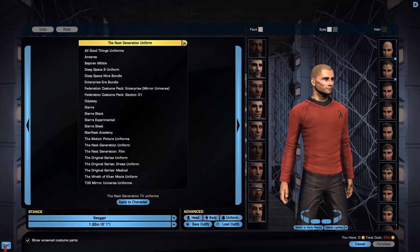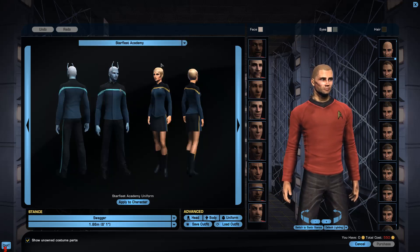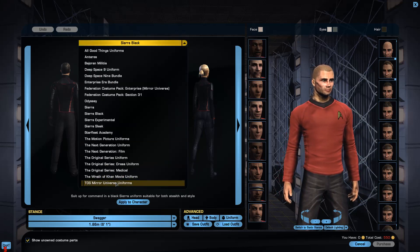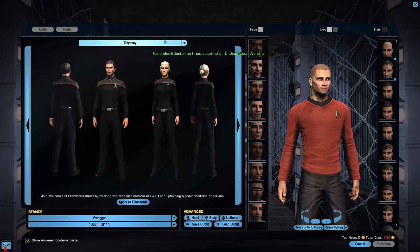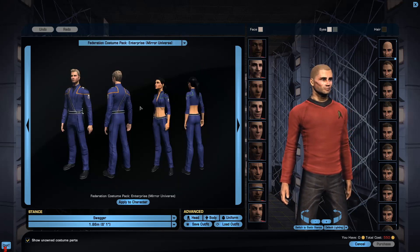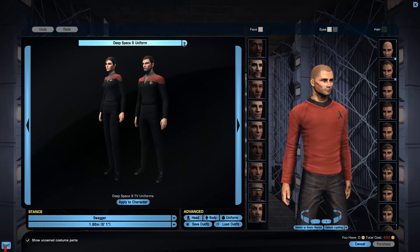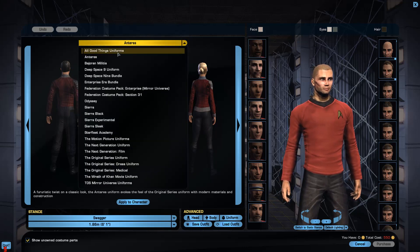Next Generation. Motion picture uniforms. That's all — you've got to purchase all these. Starfleet Academy. Sierra Sleek, not sure what that is. Sierra Black. Mirror Universe uniforms. So yeah, that's what you get. Odyssey. Federation costume. Federation Enterprise Mirror Universe — that one looks quite good. Enterprise Era Bundle. Deep Space Nine Bundle. Deep Space Nine Uniform. Bajoran Militia — you can play as a Bajoran, I think. Antares. All Good Things Uniforms.